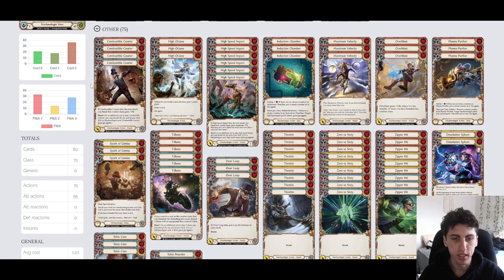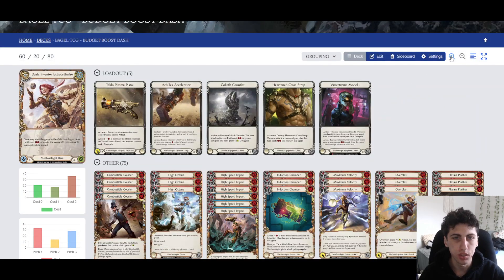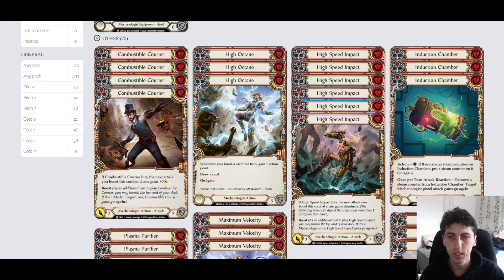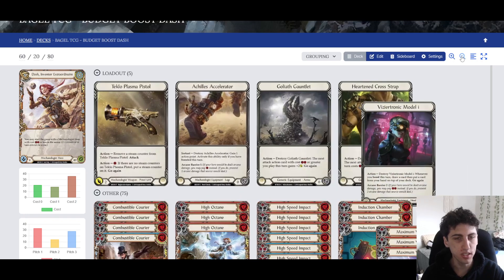Almost all of the deck is boost cards. Boost says - as an additional cost to play this card, you banish the top card of your deck. If that top card was a Mechanologist card, this attack gets go again. Our whole deck is Mechanologist, so you're never going to miss, meaning that all your attacks will always have go again.